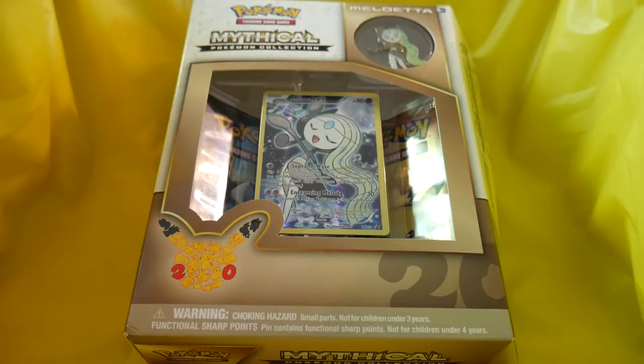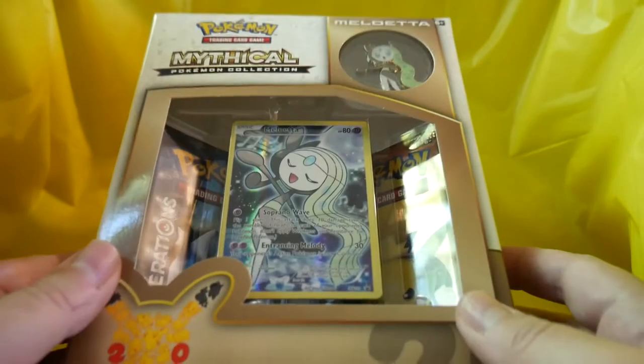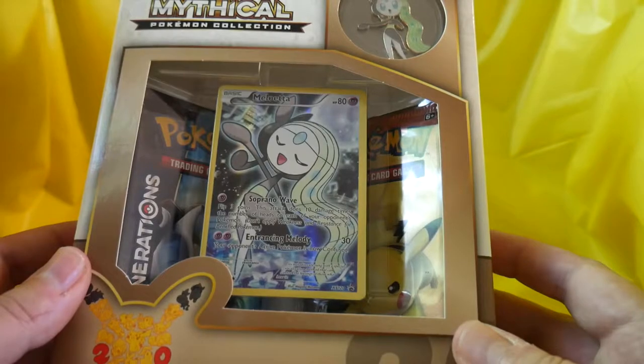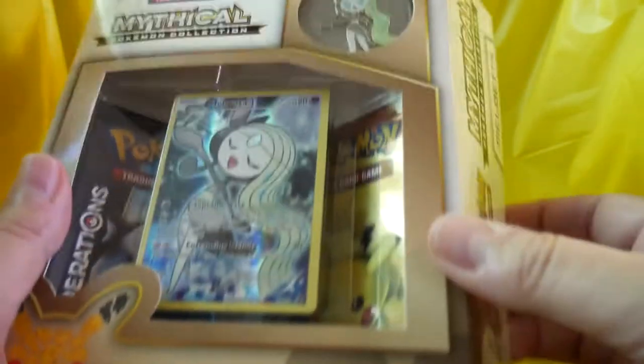Hello and welcome to another unboxing. This is Gaming with Gusto. I am Gusto T. This week we have a mythical Pokemon collection — this is Meluetta. Comes with two packs, a pen, and it looks like a holofoil full art card. So let's get into it.